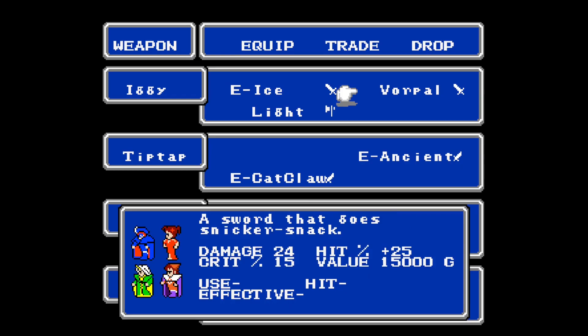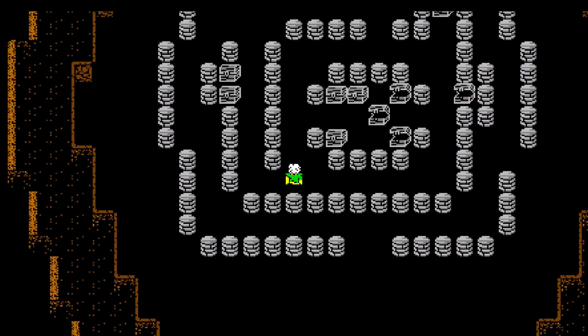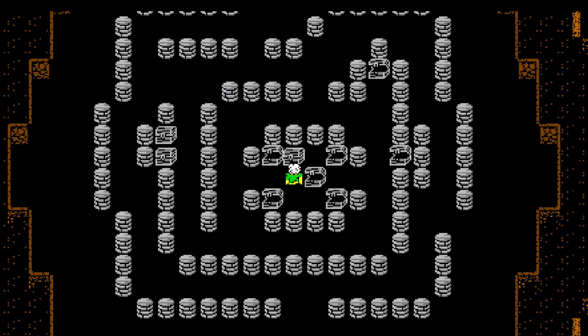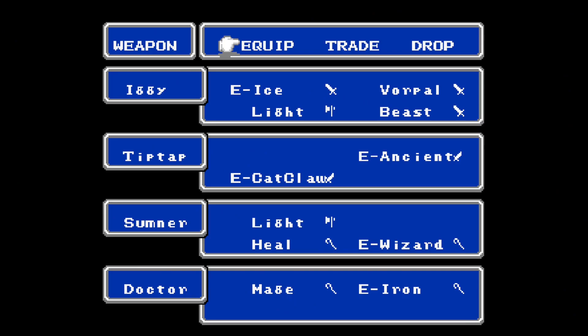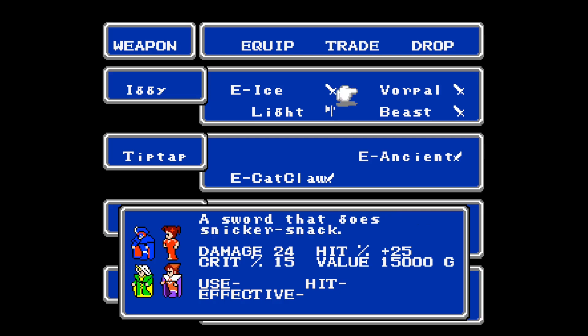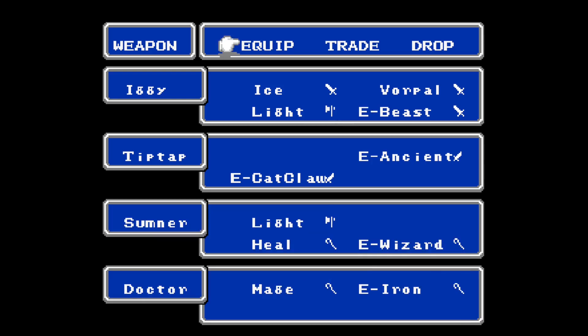A sword that goes Snickersnack? God, that's hilarious. Age of Shield. Beast Sword — cash money. Can we use the Beast Sword? He can. 30/30 at 2.5 versus 29/25 at 2.5 — this is an upgrade, and it has an effect against beasts.